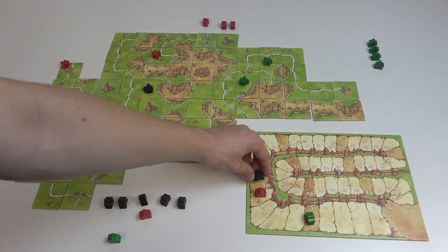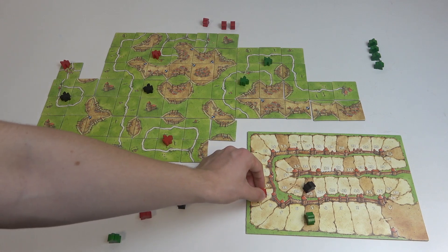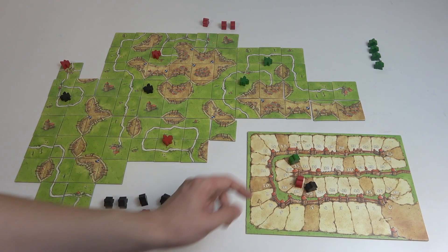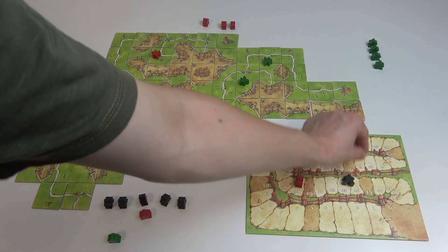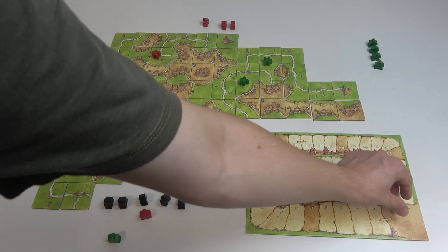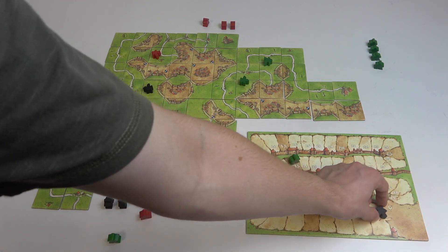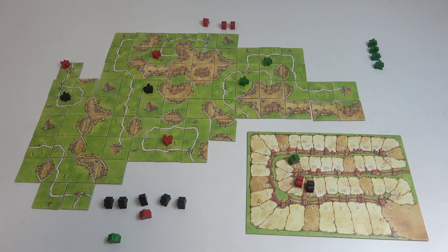Let's move that player 30 points, that player 30 points, and that player 30 points. If a player moves over the zero here, then it's flipped and laid down to indicate that it's over 50 points. But they are now like that.